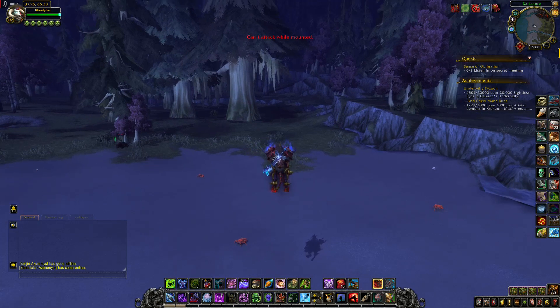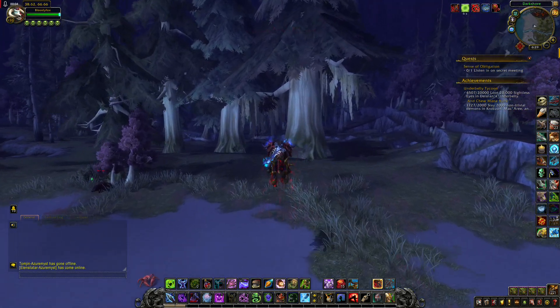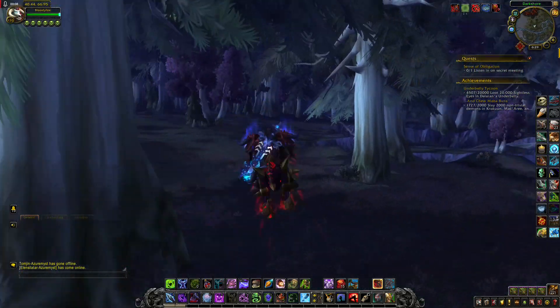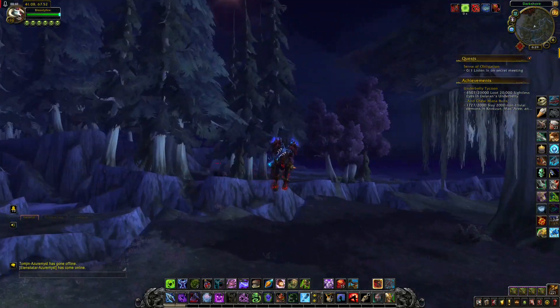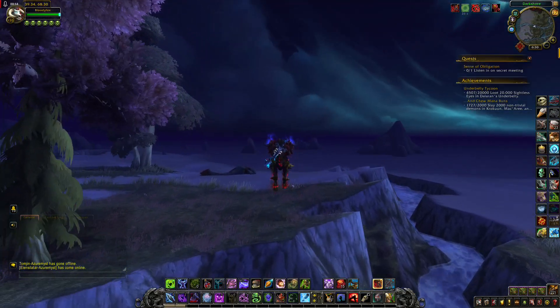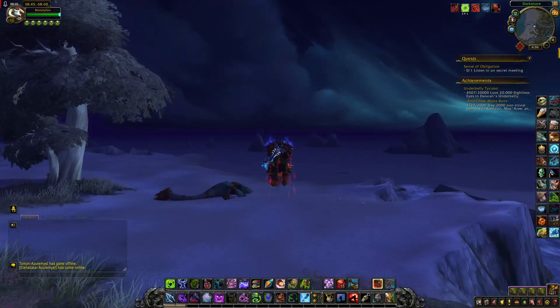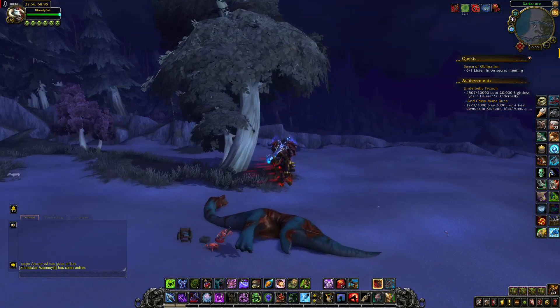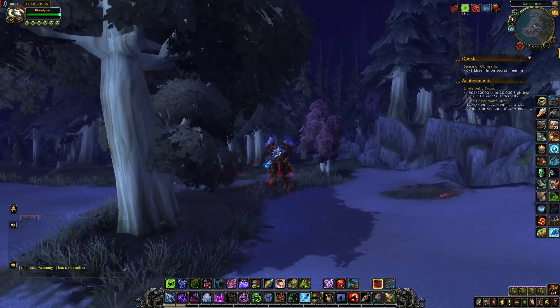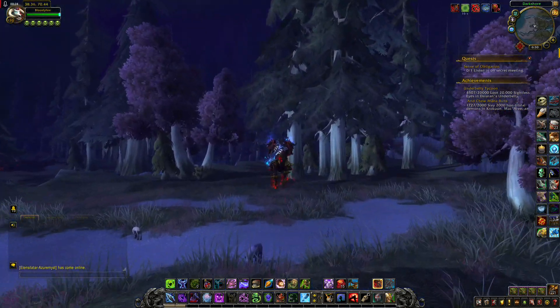Frightened Kodo is a 100% drop chance if you are lucky enough to find him. He can be found in this area. He can be found even if the opposite side is controlling the Warfront. I'm not sure about the respawn rate — probably about an hour.